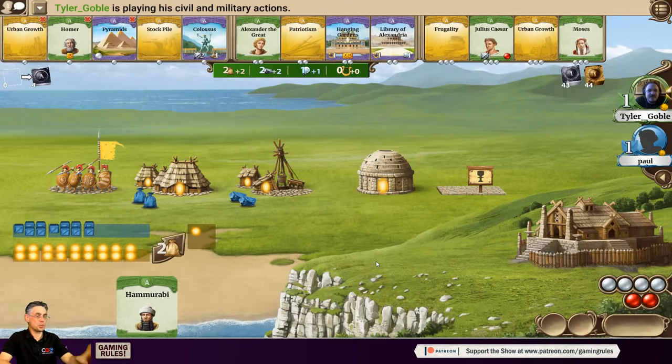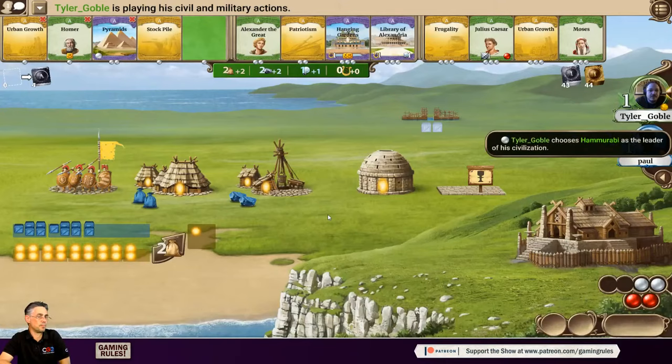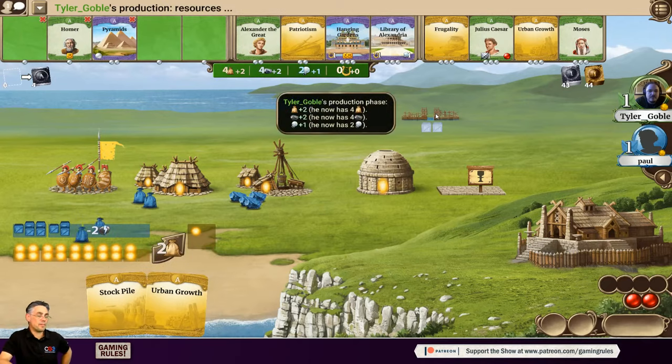Paul explains an interesting aspect of streaming this way: he can't see what Tyler is doing until Tyler presses End Turn, at which point his moves are revealed. Tyler debates between yellow cards and decides to take Urban Growth and Stockpile over Patriotism, then ends his turn. Now we can see what happened — Tyler has started to build the Colossus, though it isn't finished yet.